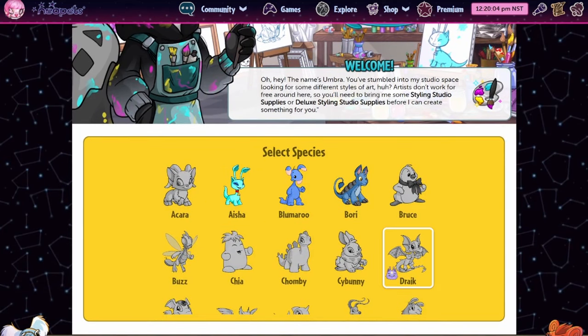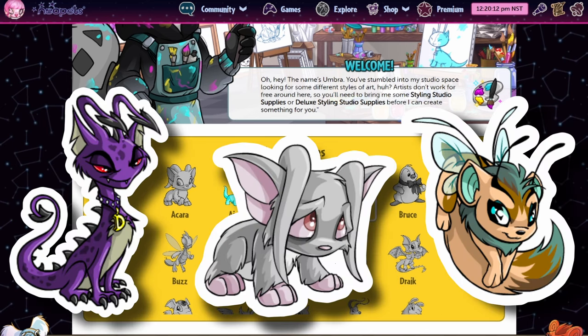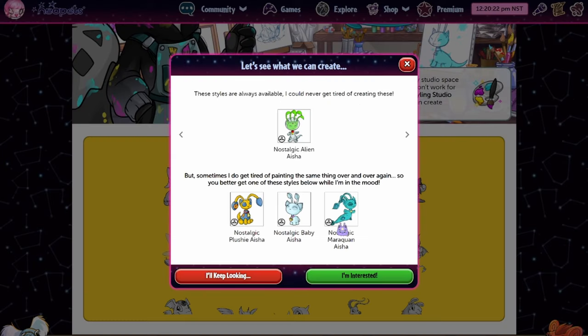Everything looks normal but all of the former NCUCs have been swapped out — Gray Fairy and Darrigan will no longer be available and have been replaced with Plushie, Baby, and Maraquin. At the top, they are not the only new things: we also have an NCUC Alien Aisha. The Baby NCUCs are really cute — most of the babies did not make it through conversion, so it's really nice to see those back.